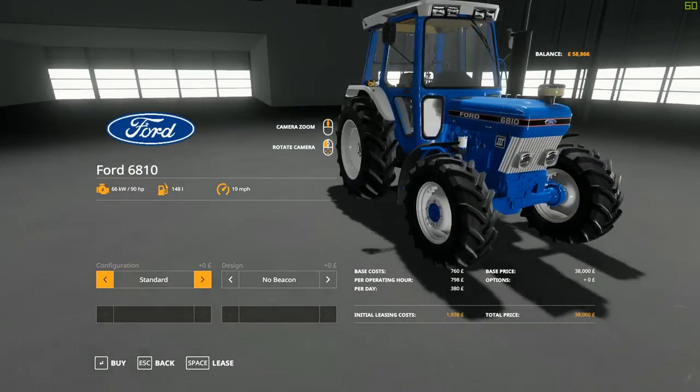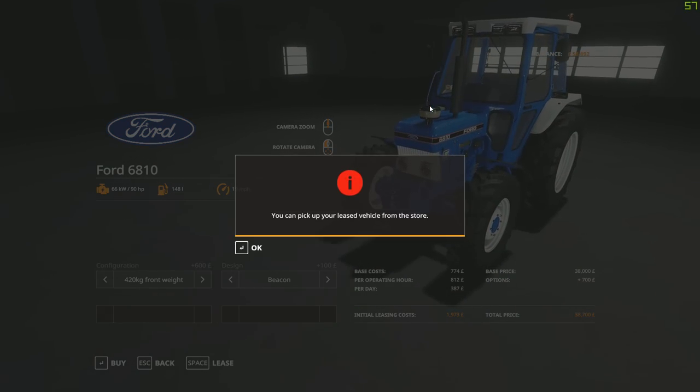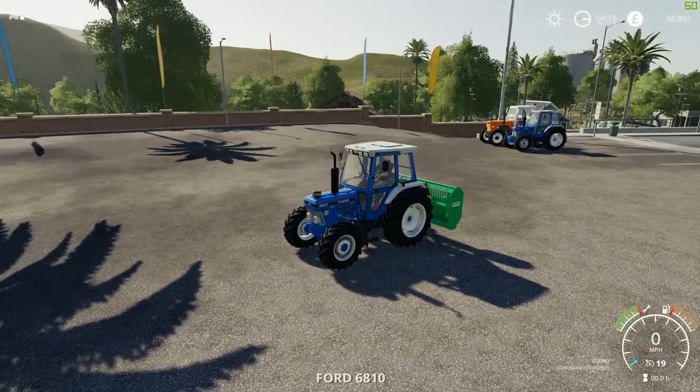Some more details on this: it has 90 horsepower, 148 liters of fuel, and a top speed of 19 miles per hour. I'm going to put the beacon and front weight on so we can see what that configuration looks like.